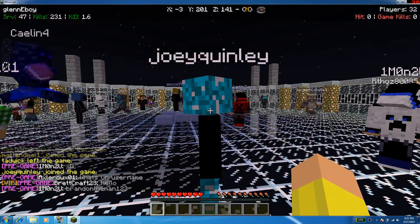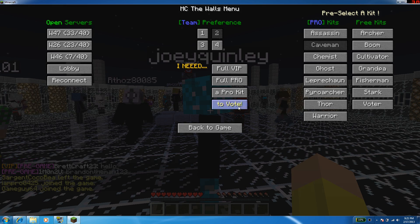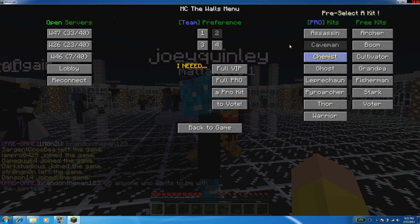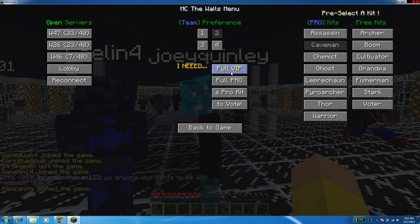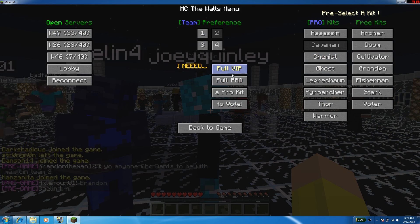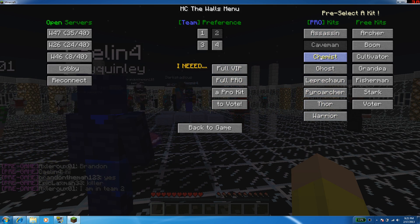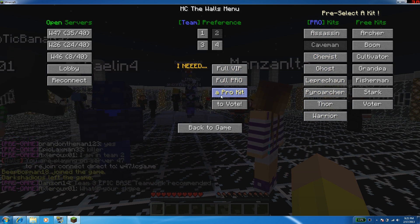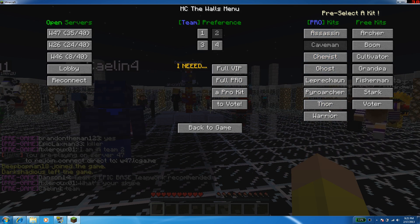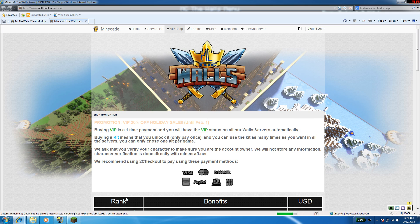Everything else should be pretty much the same. You can change your mind, by the way, when you're in-game here — if I press the minus button again, I can change my kit or my D-preference. Or if you need to go to VIP, go full VIP and buy that. These kits are only available if you've actually paid for them via full pro or bought a kit. If you want one specifically, press this button and it will open up the shop directly through to the mall server.